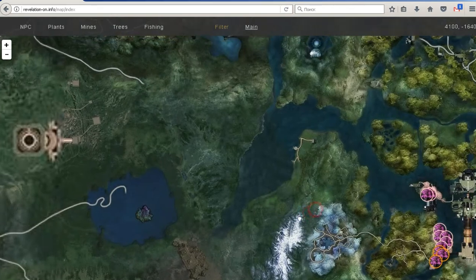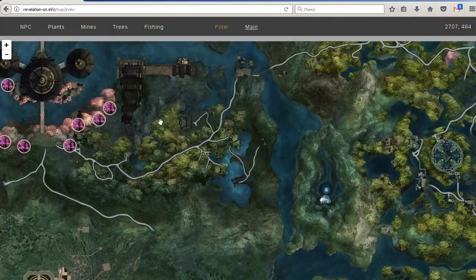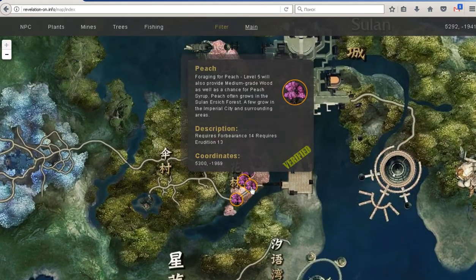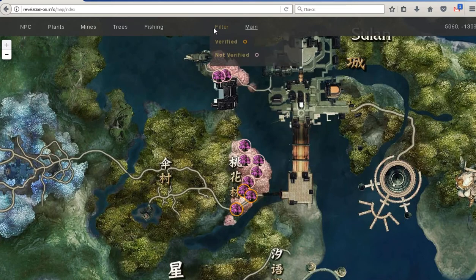As you can see, this peach is located here and here. There are two types of circles — pink and golden. Golden, as you can probably guess, means verified. By hovering your mouse you can see precise coordinates and also what they require for you to gather. You can use the filter here to turn on or turn off verified and unverified locations.